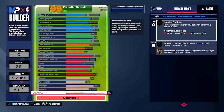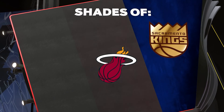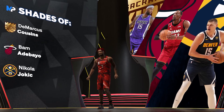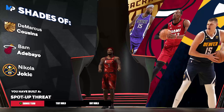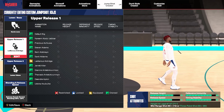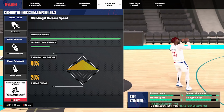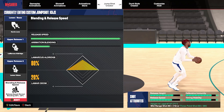Let's hop into the jump shot to end the video out. The shades on this build were nice — Kevin Love, DeMarcus Cousins, Bam, and Nikola Jokic. Obviously this isn't Kevin Love, but these three shades are nice. Now for the jump shot: Kevin Love base, release one is LaMarcus Aldridge, release two is Lamar Odom. Blending: release speed maxed out, animation blending 80% LaMarcus Aldridge, 20% Lamar Odom.